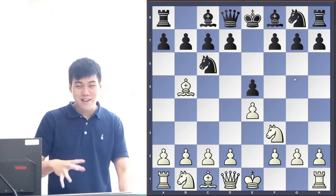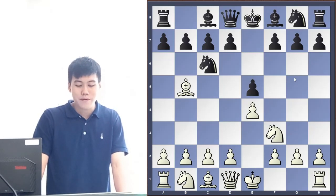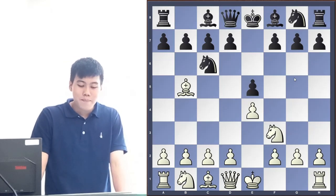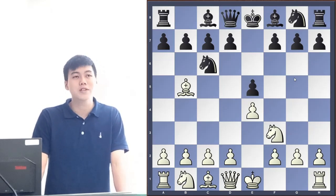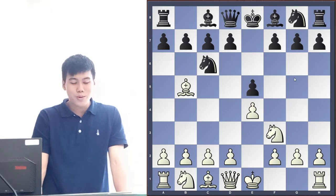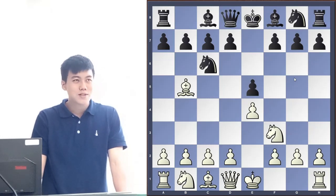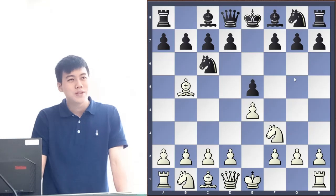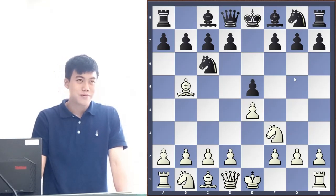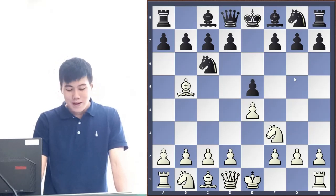I'll show you two things you can do with the Ruy Lopez by demonstrating two games. The first game is between Anatoly Karpov and Boris Spassky — both were world champions, both were Russian, and both were really good. Spassky thought he understood the opening better than Karpov and tried to beat him at Karpov's own game, which is being boring and positional — normally not what Spassky is very good at.